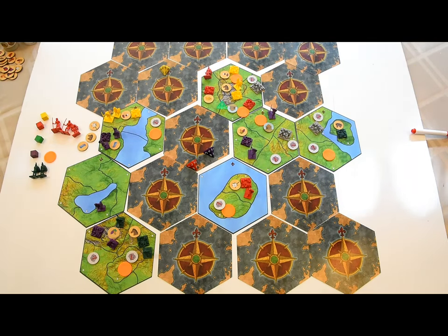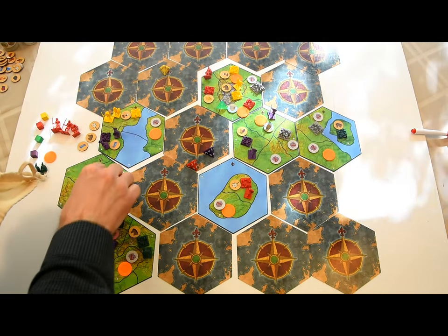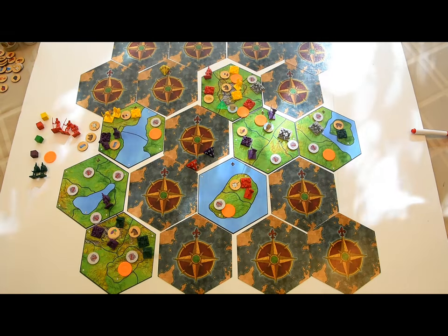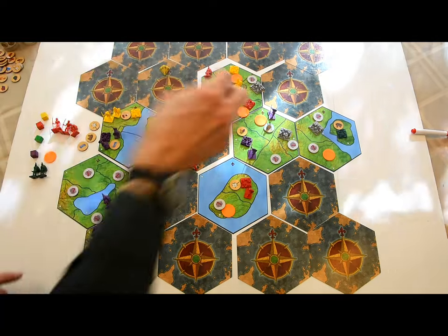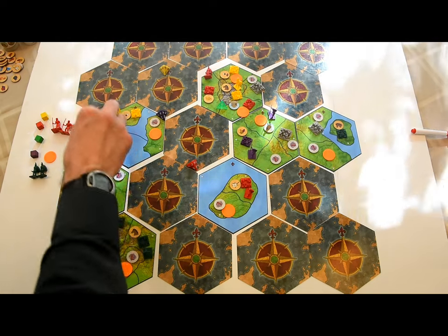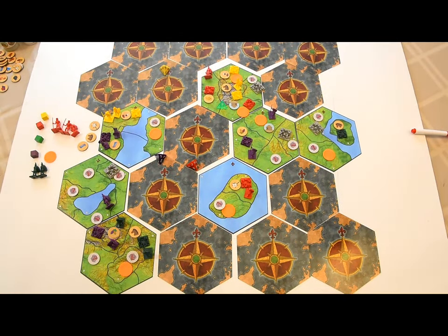When you reveal a new map tile, you'll need to do two things: place new random map markers face down from the pouch on each land space, and roll for each land space to see if any barbarian cities appear. A barbarian city appears if you roll a four on a d4. If a barbarian city does appear, all adjacent spaces on that same tile are barbarian-free — there's no need to roll for them.